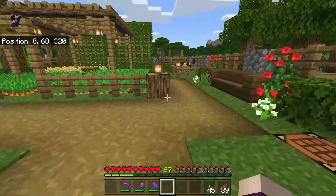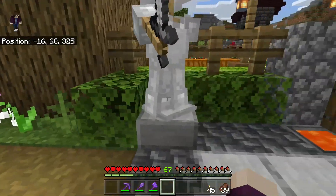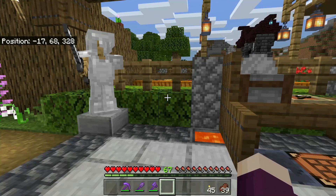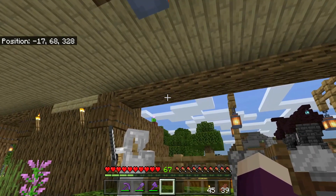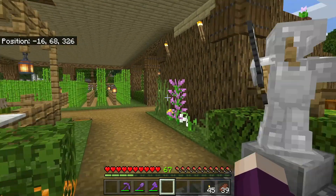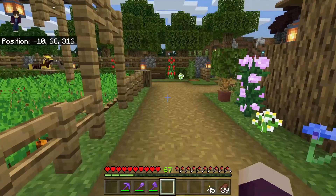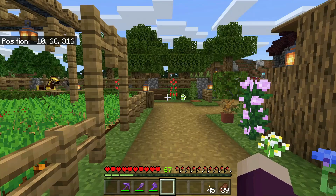The last thing I feel like I need to do before we start getting ready to actually go fight the dragon is to work on some potions. There are certain potions that are really, really helpful to have during the dragon fight. If you can get some phantom membrane, you can make some slow-falling potions. But even without that, you can make strength potions, regen potions, health potions — all kinds of useful potions that will really give you the edge in the dragon fight.